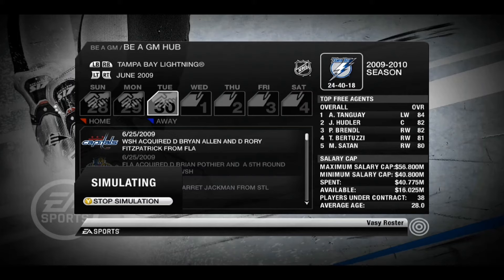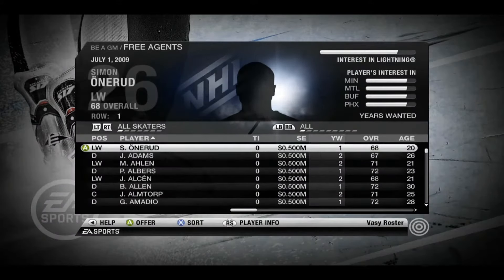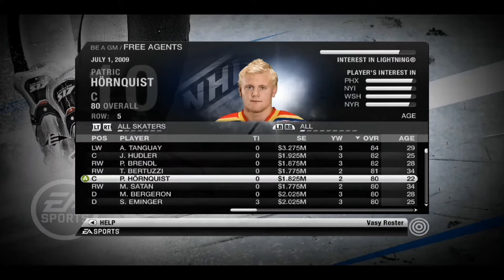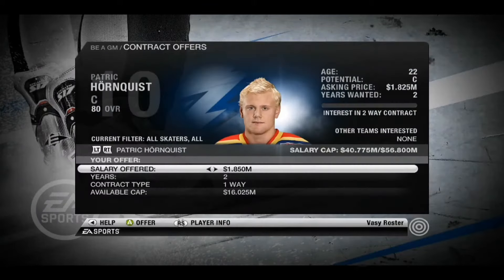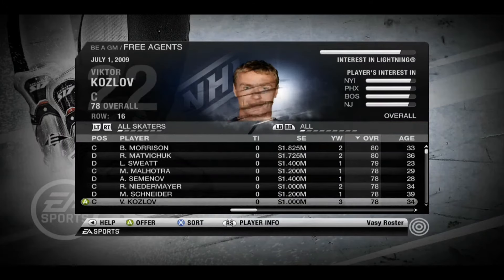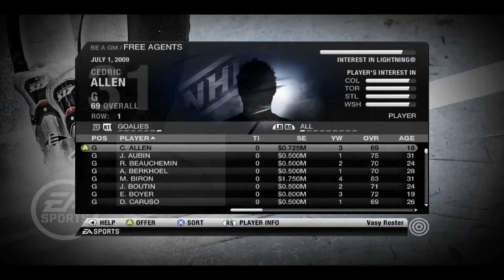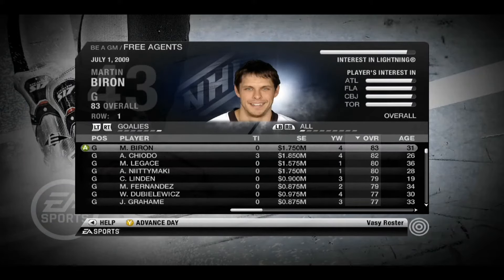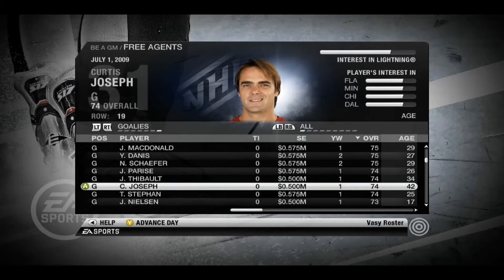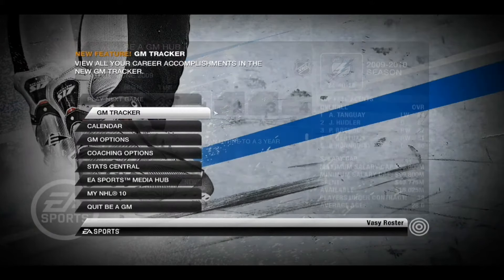Let's go up to July 1st and see who is available in free agency. Who's the best overall? We have AlexTong84. Oh, Patric Hornqvist — 22 years old, he looks so young. Give him a 2x2, why not? Rob Niedermeyer — interesting. Dominic Moore at 29 years old, he's like 45 now. Goalies: Marty Biron, 31 years old. Joey McDonald. Kujo — wow, 42 years old, 74 overall, still in the game at this point. This must have been his last year — kind of nuts right there.